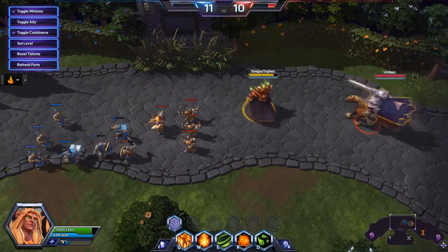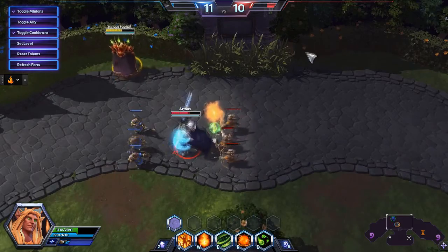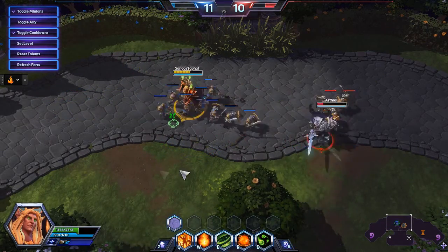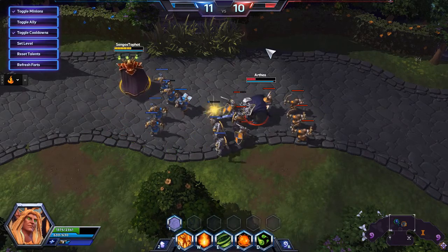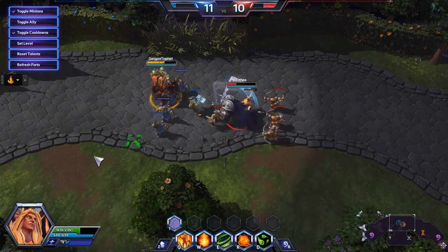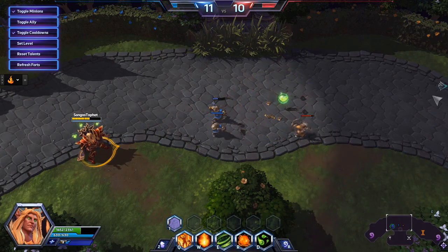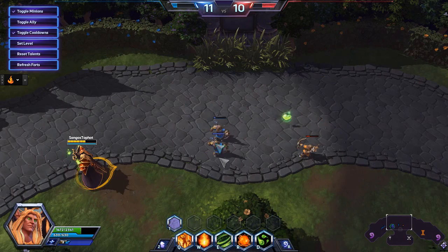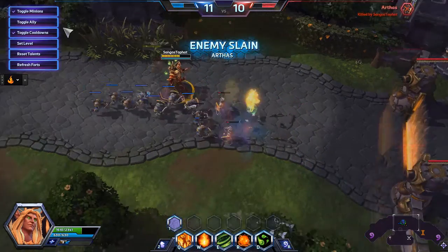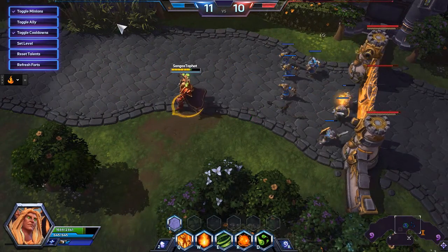Within those two seconds, you should be doing something to Kael'thas — like trying to prevent him from completing it with a stun or something. Or you could pile all your damage onto Kael'thas and kill him; that's always an option. But if it's already coming out, running doesn't help. Not even Falstad's mount can outrun this. So again, in the words of Stonewall 008: don't die like a bitch. Try to actually do something instead of just dying without doing anything.